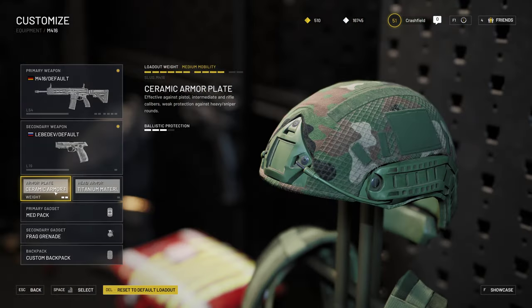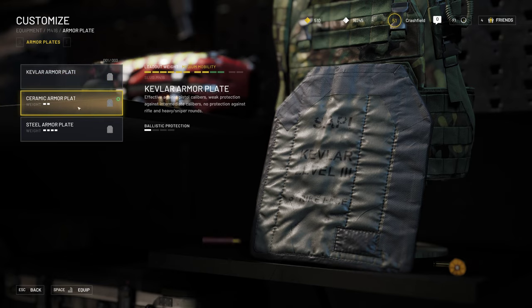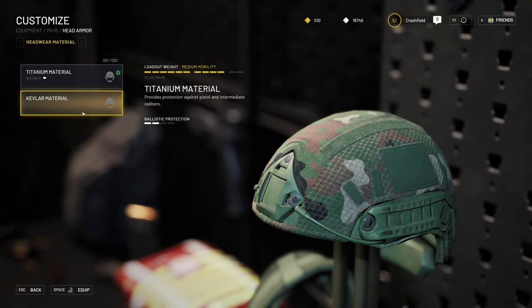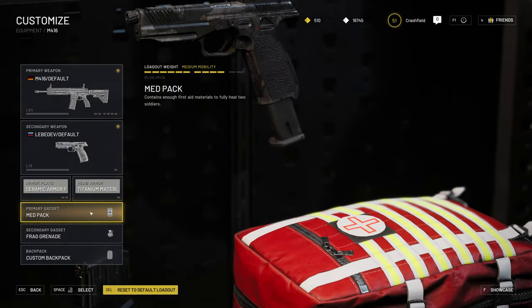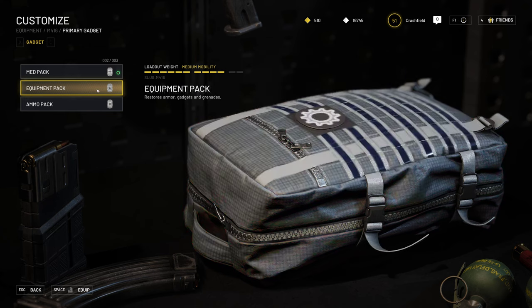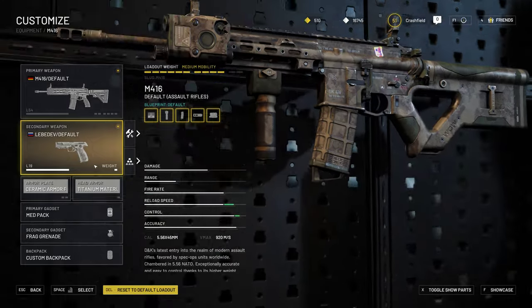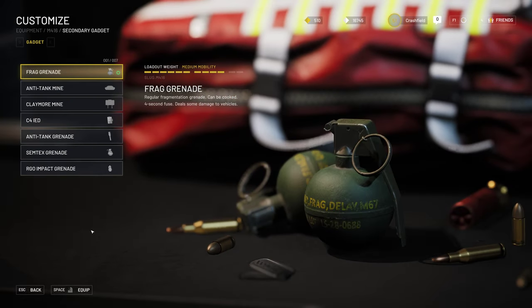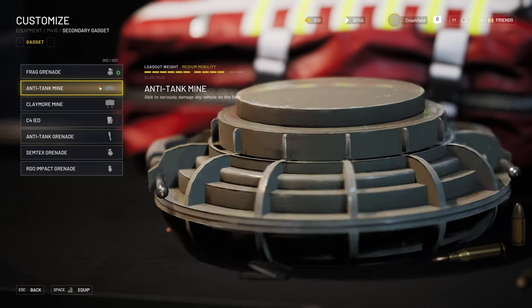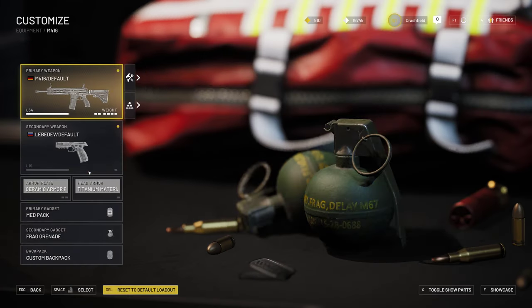The next thing to decide on is armor plate and head armor. There is a choice between Kevlar, ceramic, and steel plates. For hand armor, the materials are titanium and Kevlar. You have a primary gadget — for this loadout I have a med pack, but you can choose from med pack, equipment pack that replenishes your armor, gadgets and grenades, or ammo pack that replenishes magazines or rockets. Secondary gadgets include grenades, anti-tank mines, claymore mines, C4, Semtex grenade, and impact grenade. And you have your backpack.